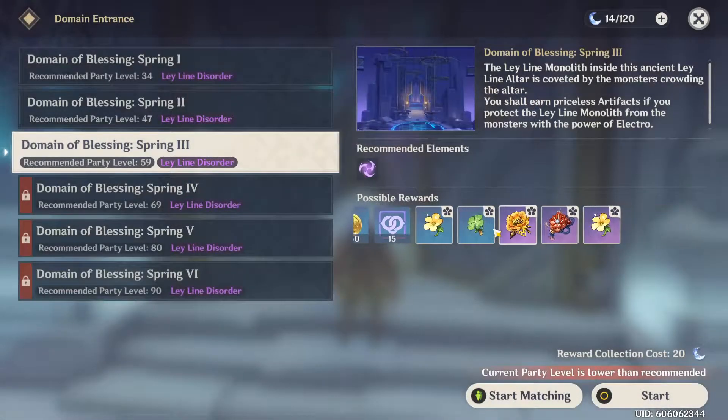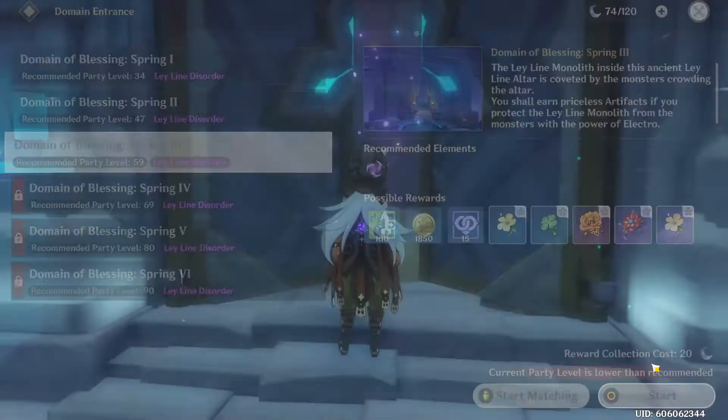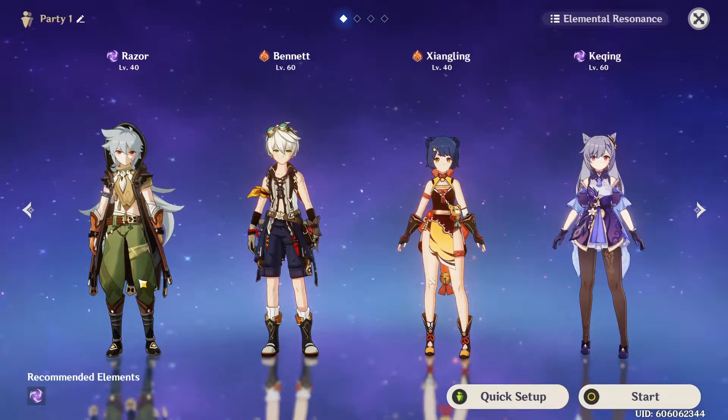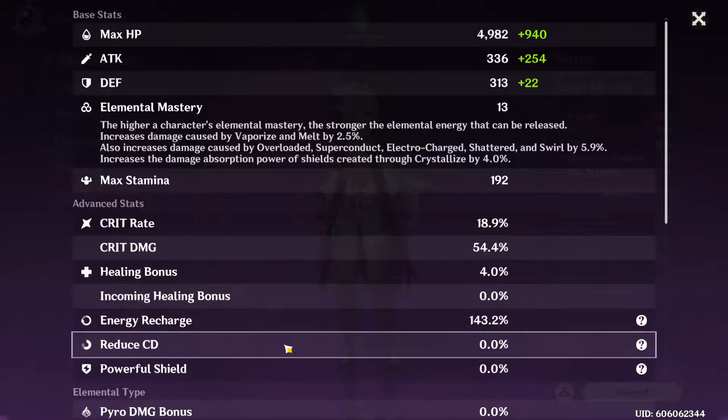Now let's go over it with Razor. He inherently has an ability — not really an ability, but just like a passive — for receiving a ton of energy for his Q. So let me get into a fight and we can review this.